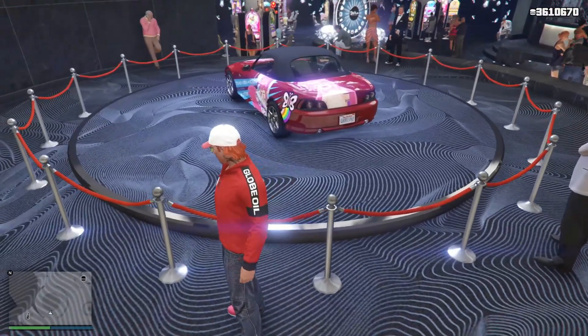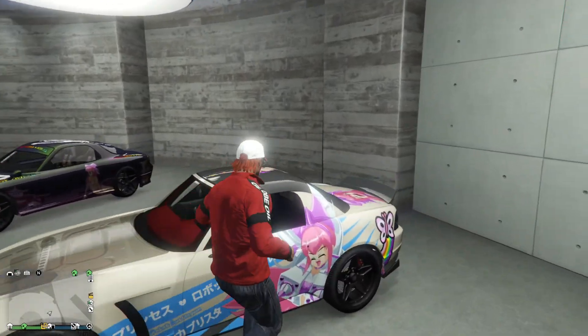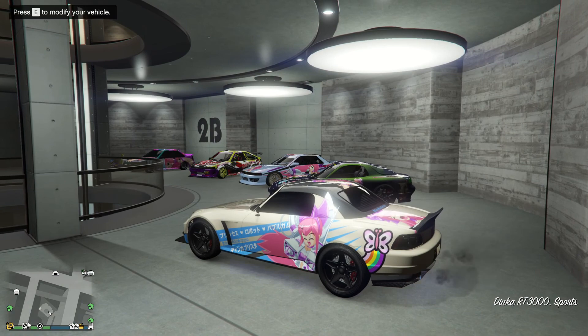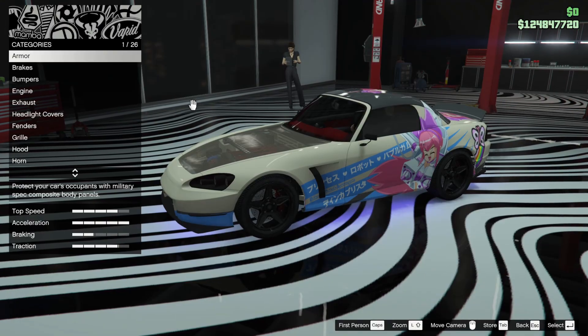Starting off with the customization, let's crack straight on. This is where I keep all my Princess Robot Bubblegum livery cars. We're going to have a look at the RT3000 now with a bit of a customization job. I'll get the video out on Princess Robot Bubblegum cars pretty soon.